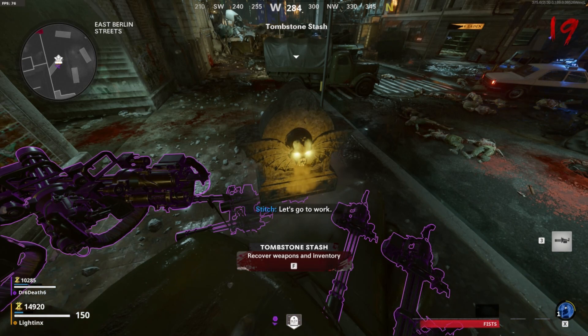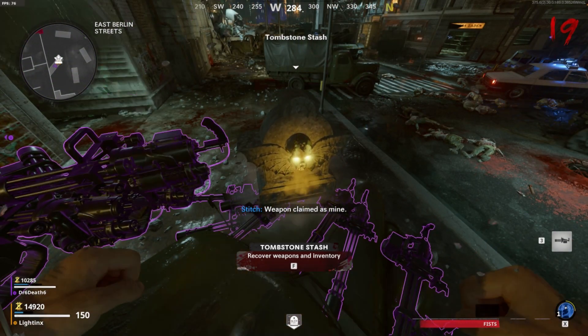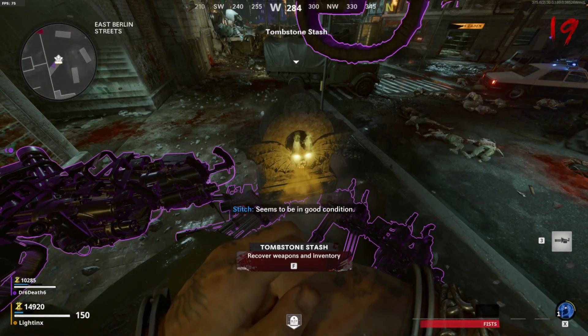Just use unlimited death machines, shoot the zombies, and get through rounds really quickly. Whilst in this glitch you can't die or get knocked, or else you'll die completely and your Tombstone stash will disappear. But other than that, that's it for today's video.